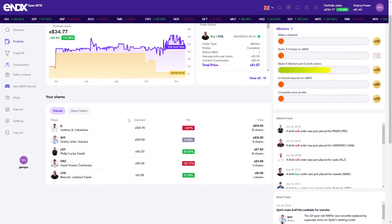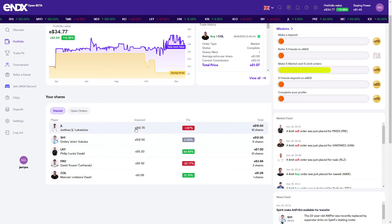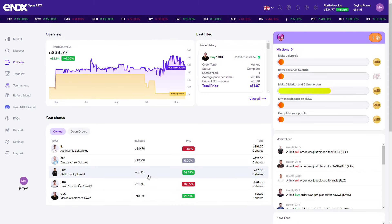You can see I've invested into five players, and I have 1.45 dollars left. I invested 10 shares of one player — it went down a little bit, from 10.70 dollars to 10.50 dollars. One player hasn't changed much. The lucky one is the best: I invested 10 shares for 5.20 dollars and it's now up to seven bucks, so that's pretty good.